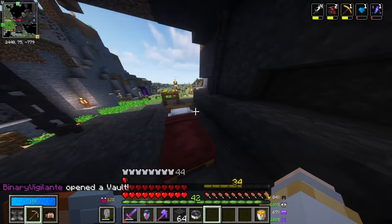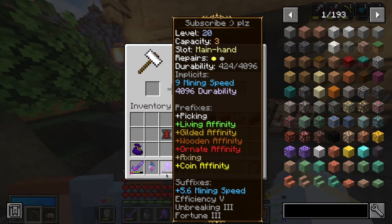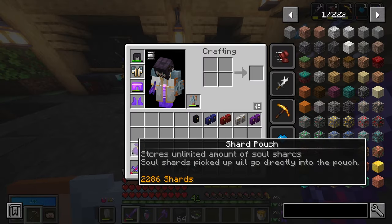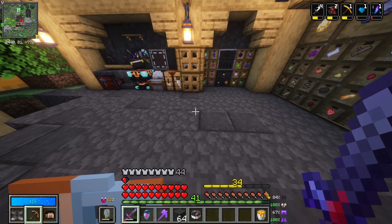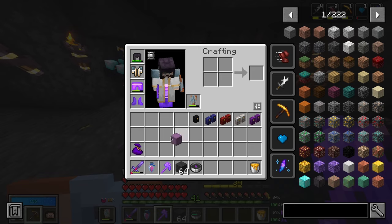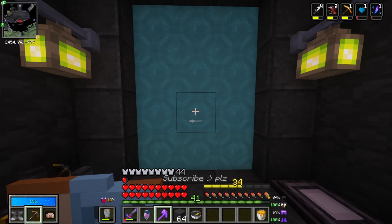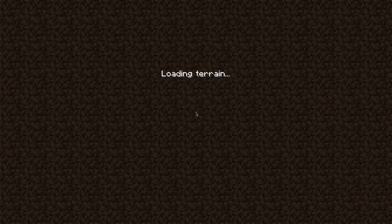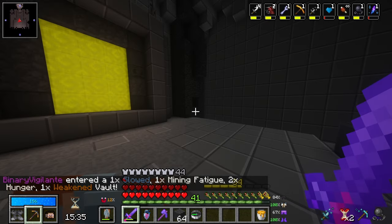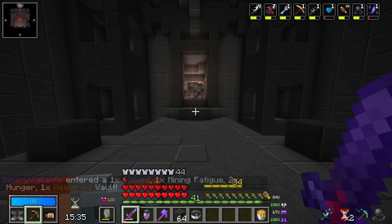I'm actually going to put a repair core on this before going in, because if my pickaxe breaks in there I'll start crying and we can't have that. I think I have everything else I need. As long as I bring this shulker box, which has sweet kiwis in it. We have 15 minutes to do this — and we're going in. This is scary. Slow mining fatigue, hunger, etc. — not ideal. I should have brought more food. But this is our first architect vault!